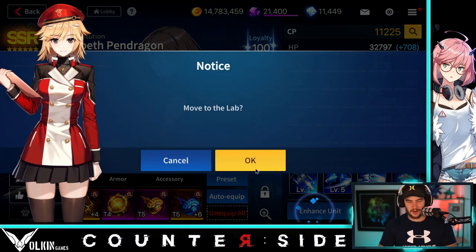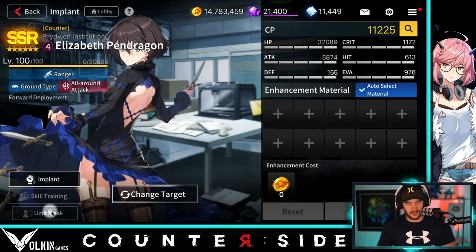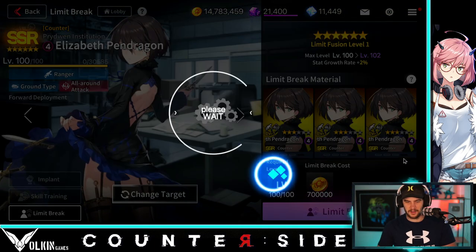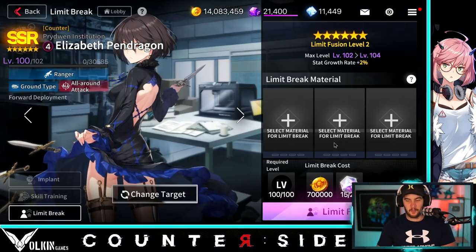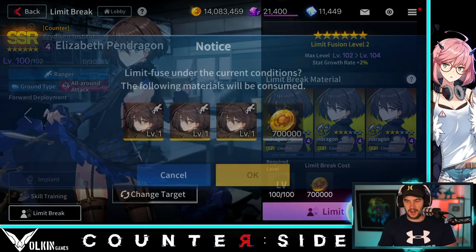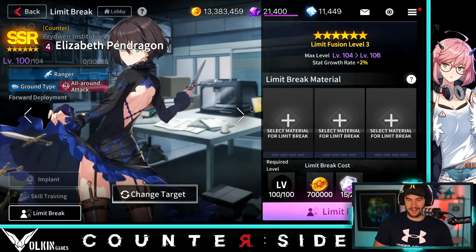Let's go enhance unit, move to the lab, and get our Liz upgraded. Let's go limit break — select limit fuse. Nice. I'm really keen for this because Liz is like one of my favorites from the very start and I just never got around to building her. I was always short on resources, so we finally did get there.